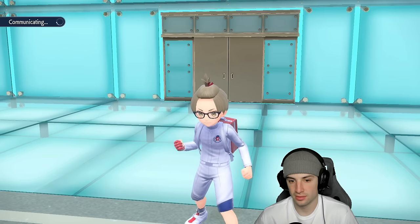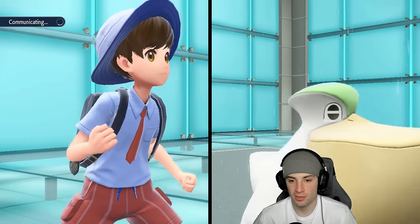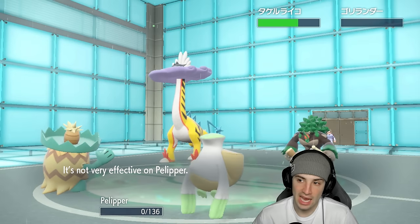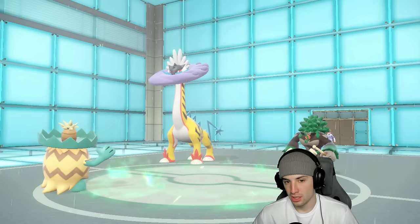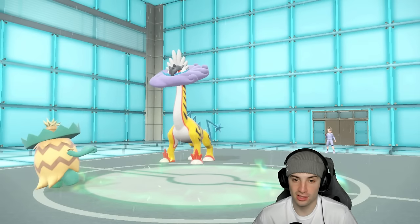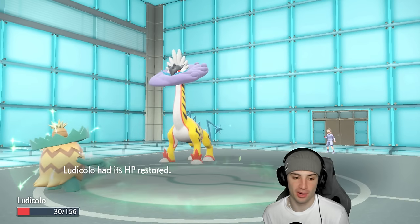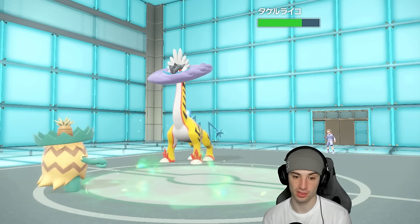Moonblast would do more to Raging Bolt, but it's at plus one Special Defense which is tough for us. We Terastallize into Psychic. They might go Dragon Pulse into the Ludicolo slot or Dazzling Gleam into Gardevoir. Expanding Force could take out Flutter Mane — and there's Thunderclap finally! I was waiting for that move. Expanding Force flies with Choice Scarf — we do about half. Dazzling Gleam comes in and that wraps up the match.